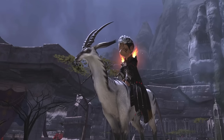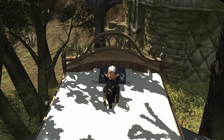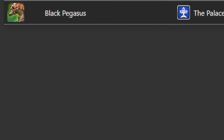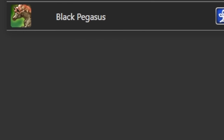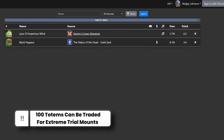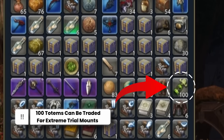I'm a mount collector. In fact, I've spent the last few years playing this game catching up and grinding away every single mount. And I am now one mount away — the Black Pegasus. Well, technically two, but I got the 100 totems. So what counts? I'm effectively one away.